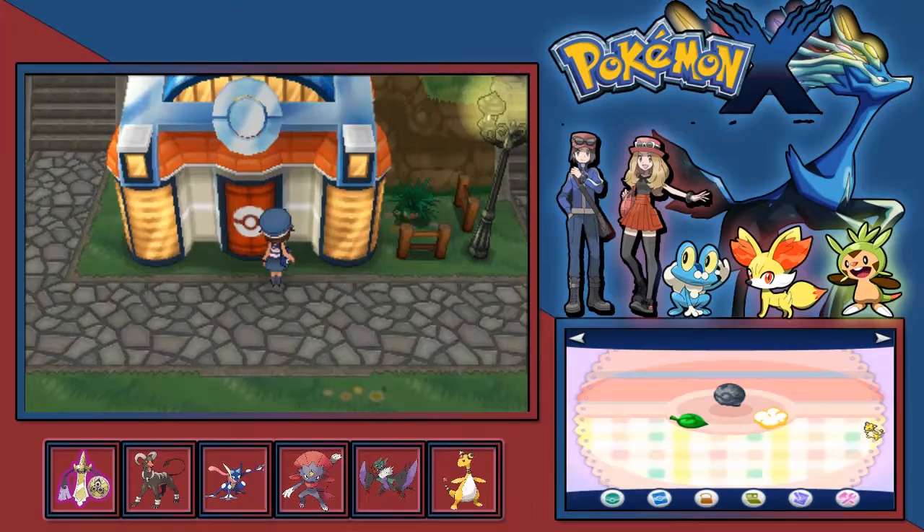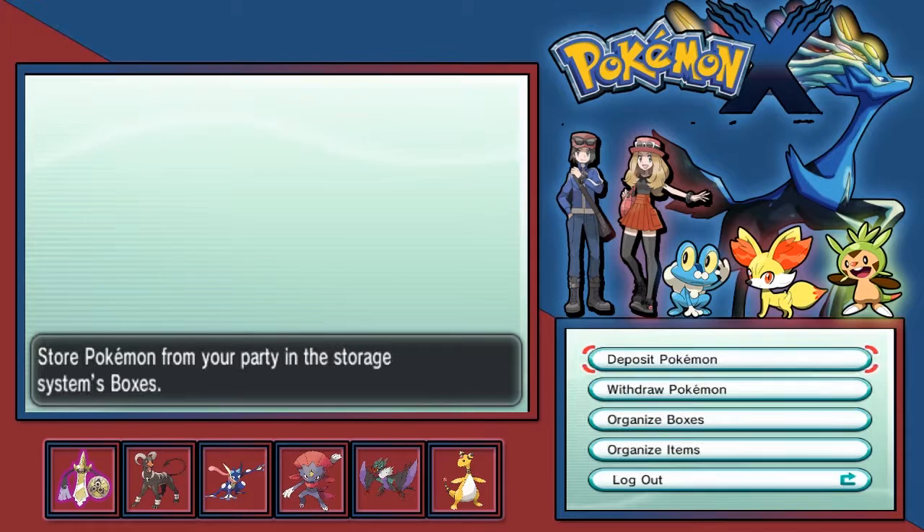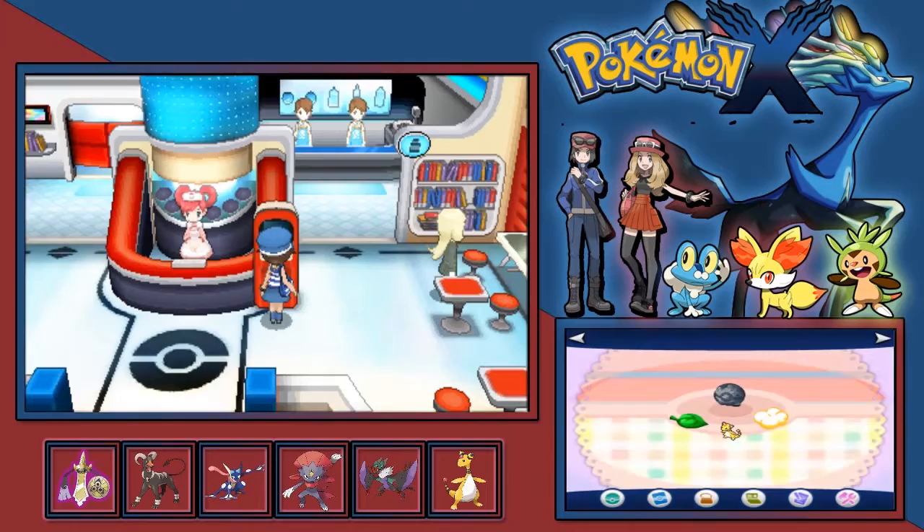So it's time to go to Kiloude City, which means I need my Flair. And because it's Pokemon Sun and Moon I've kind of got used to pressing A to open the door. I don't know why they changed it in Sun and Moon so you had to actually open doors to walk into places, but apparently it's a thing.